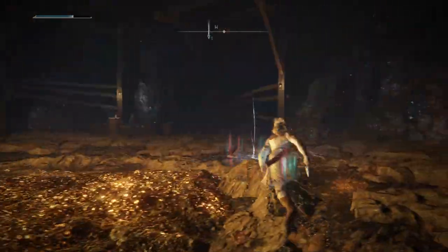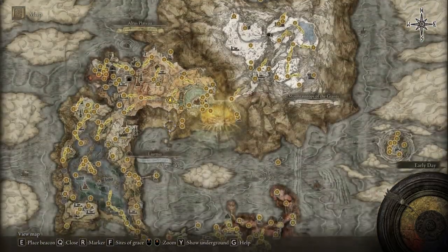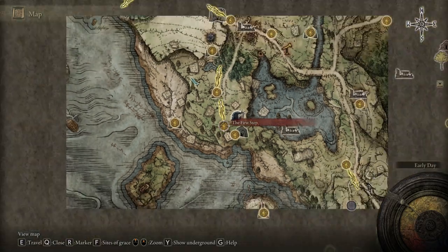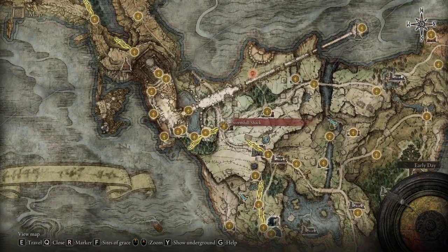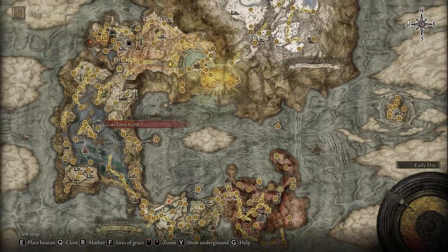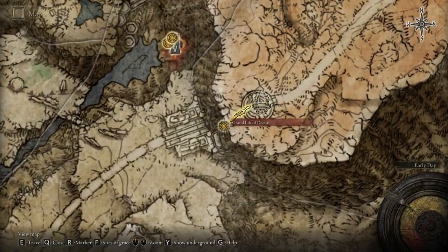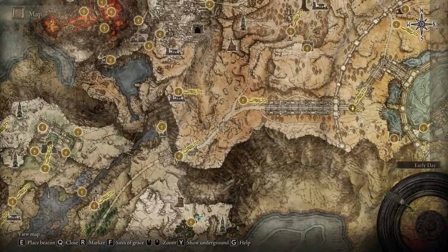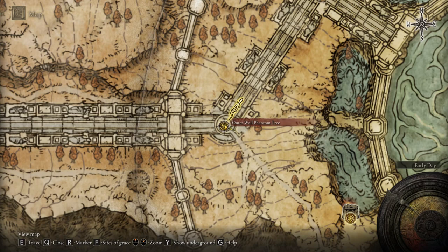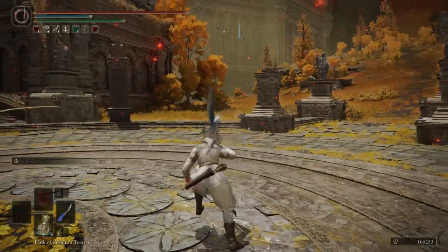Now let's go to the second one. Let me show you the location — we are here near the Outer Wall Phantom Tree, but I'm going to show from the beginning how you can get there. You will have to again bypass Stormveil Castle. You'll need a medallion — if you don't have that, I'll post a link in the video description on how you can get to the capital and obtain the medallion. You need to use the Grand Lift of Dectus to reach this point on the map, and then we have to reach this cave.